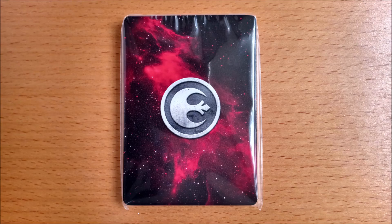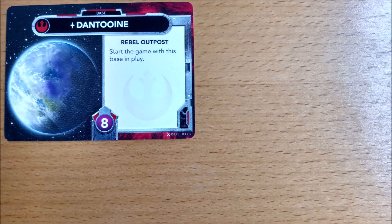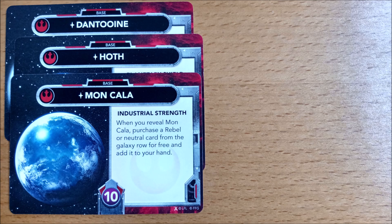For the Rebel faction, the five base game bases are Dantooine, Hoth, Mon Cala, Celast, and Yavin 4.